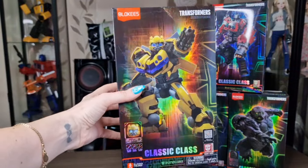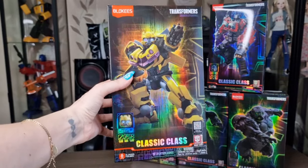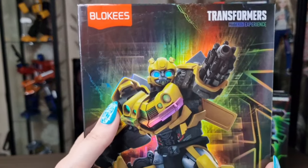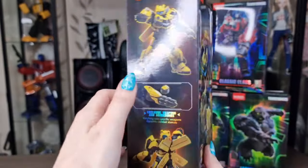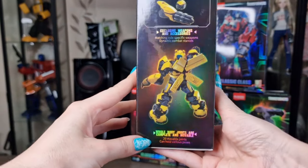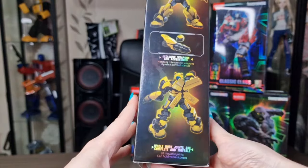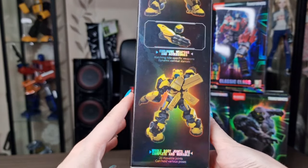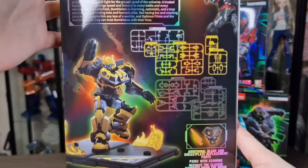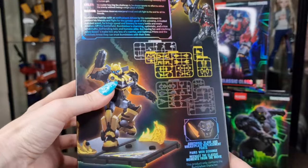One of the cool things about these is that the eyes will actually turn on — how cool is that! The Classic Class is definitely a more complex series to build, and all the details are so cool and look so realistic, just like in the movie. The whole body joints are complete and movable — 20 movable joints that can hold various poses. They come like this and you have to cut every piece and start building.